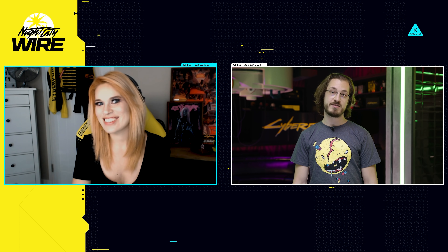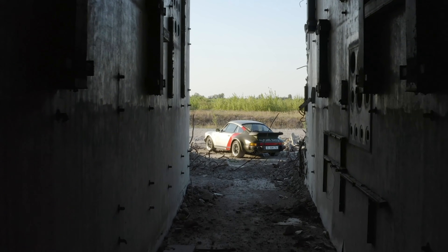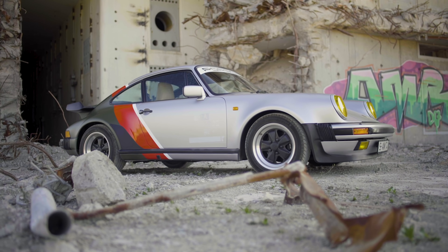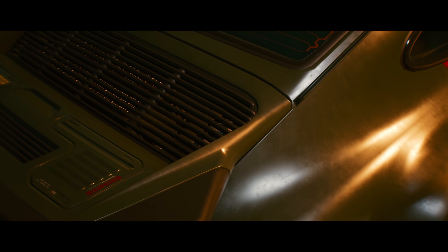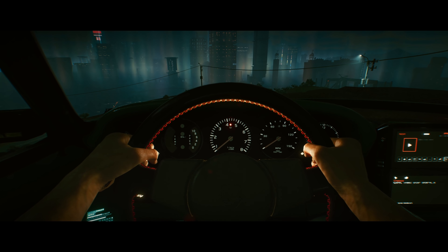On the topic of a true automotive icon mentioned in the video: the car in question is Johnny Silverhand's car. Johnny Silverhand is a big rocker boy, and he needs some wheels to match — so they gave him a Porsche 911 from 1977. Which means that in 2077, Johnny's car is going to be exactly 100 years old.